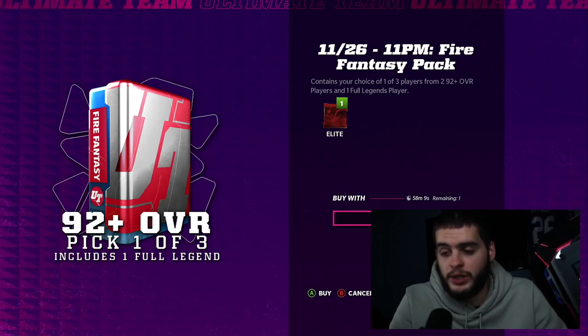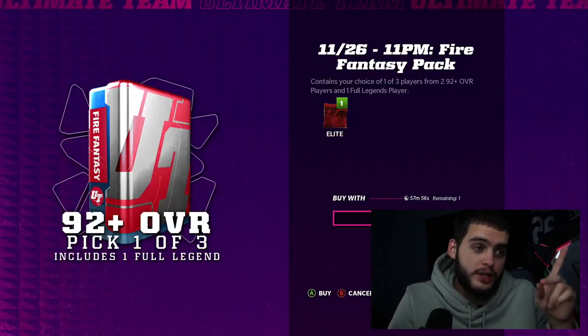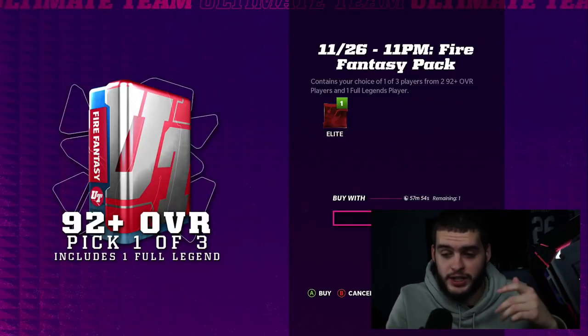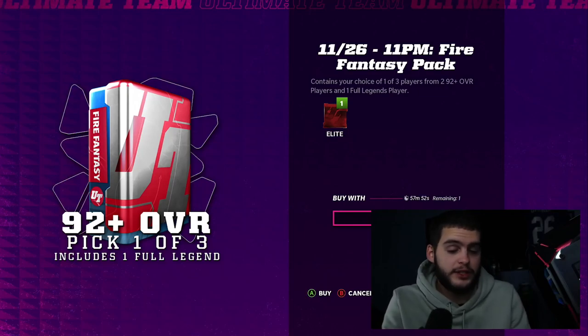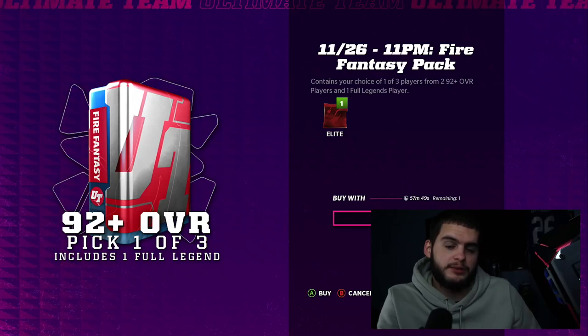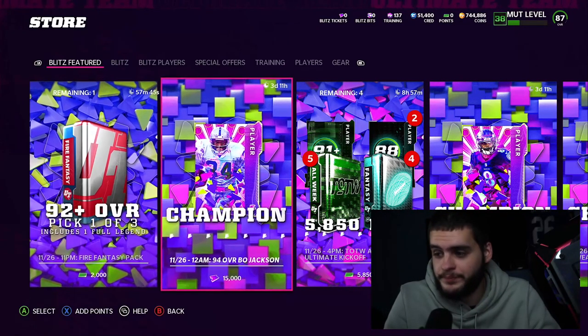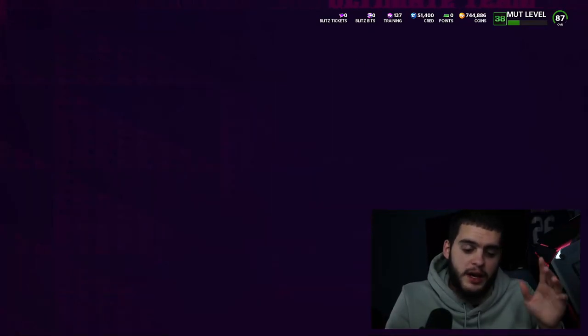The pack is 20 bucks to get one 92-plus overall. It's 100% chance at 92, but 93-plus has a really high probability. Remember, you get three choices and pick one, so you could pull something like 92, 92, 95 — or 92, 96. You're not stuck hoping for just a 92 like a typical legend topper.